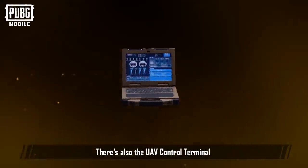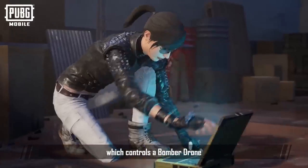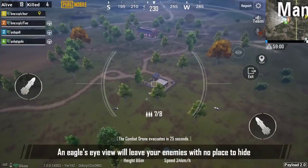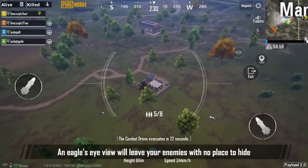There's also the UAV-controlled terminal, which controls a bomber drone that can blast the ground with 8 RPGs. An eagle's eye view will leave your enemies with no place to hide.